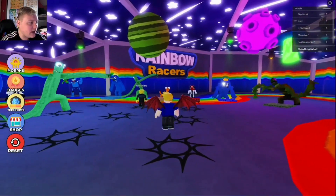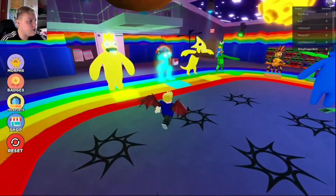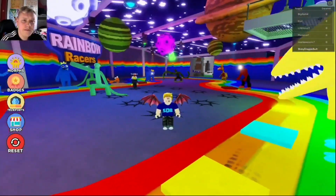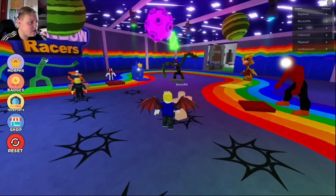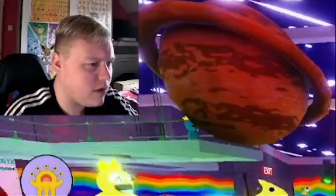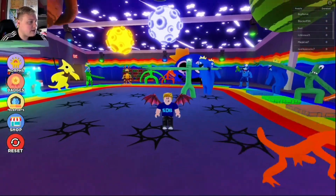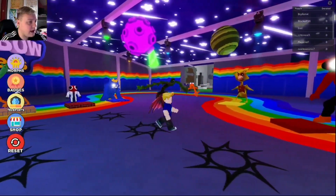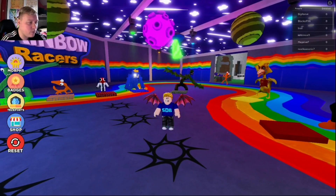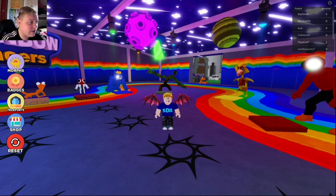Today there's an update on Rainbow Friends Morphs I just noticed. There's some different morphs out and there's some similar morphs that are a bit like from Five Nights at Freddy's. We've got Nightmare Green, Nightmare Blue and Nightmare Yellow, but isn't there orange and purple as well? Anyway, today I'm going to try out these morphs and see how well they are — I haven't done a Rainbow Friends Morphs video since summer.